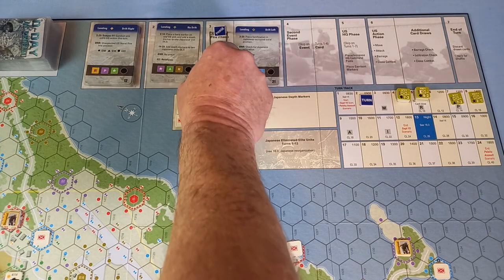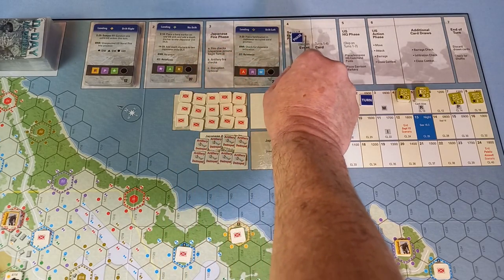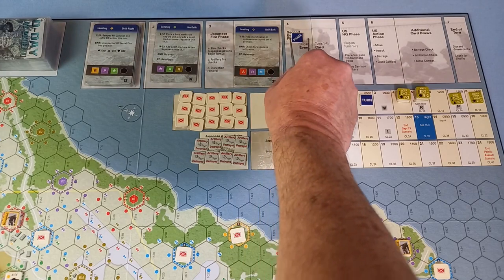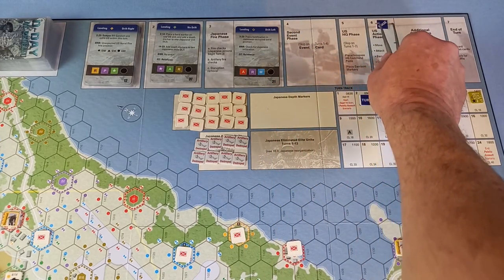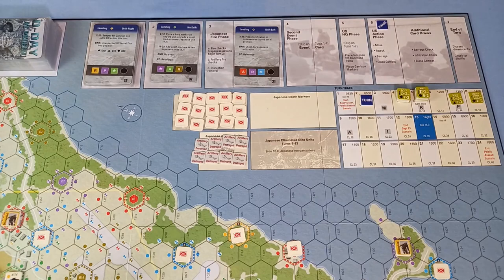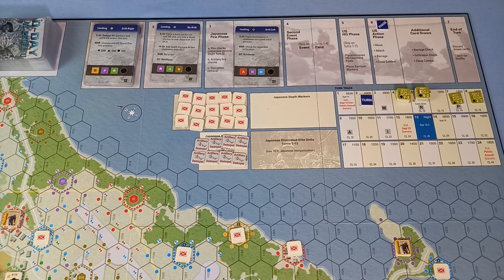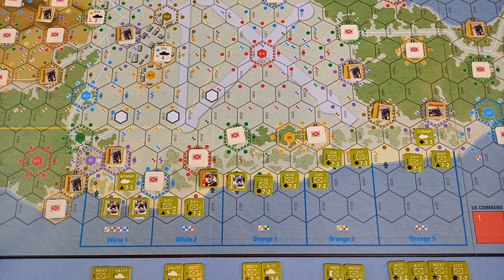We move into the second event phase — but that doesn't happen until turn five. US HQ phase can be skipped as well because that doesn't happen until turn eight. So we're back to the US action phase. But before we do that, I've just realized I haven't given you the victory conditions — probably because I haven't won it yet.